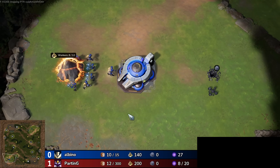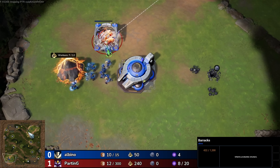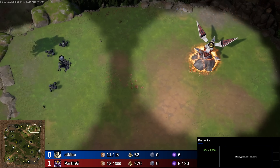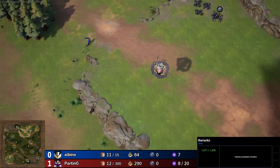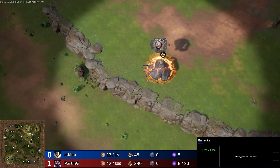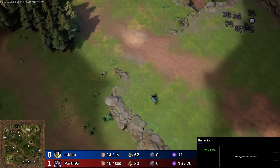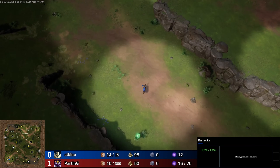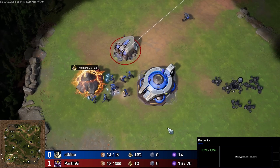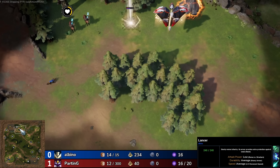We are moving on to game two on Broken Crown Hinterlands. Albino is going to be down in the bottom left as the Vanguard once again throwing down his barracks, as Parting once again in the top right starts moving across the map. You start off with a Collection Array in the corner — the dog can now go straight to that Collection Array and start attacking it, which can actually be a total pain.